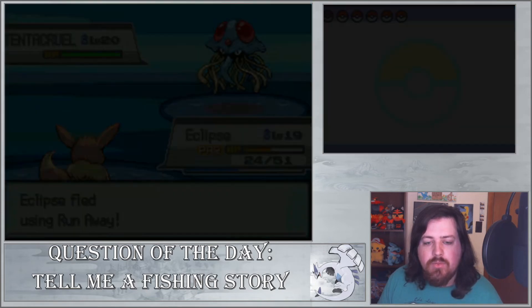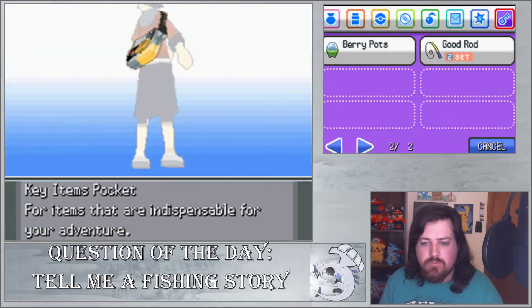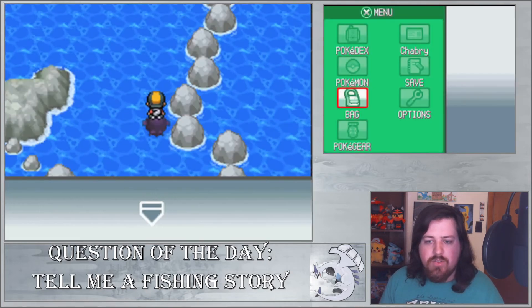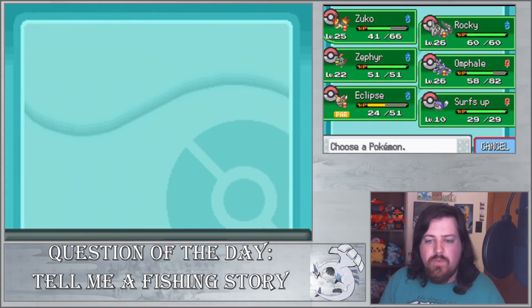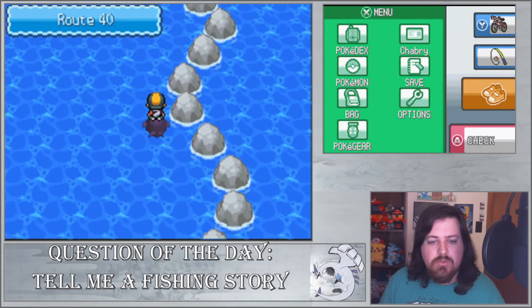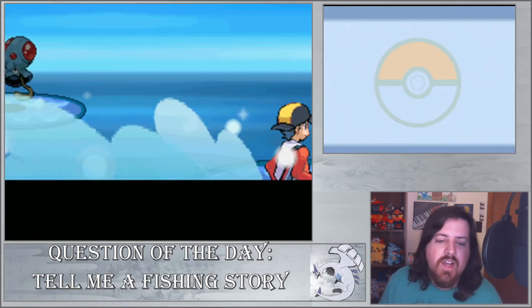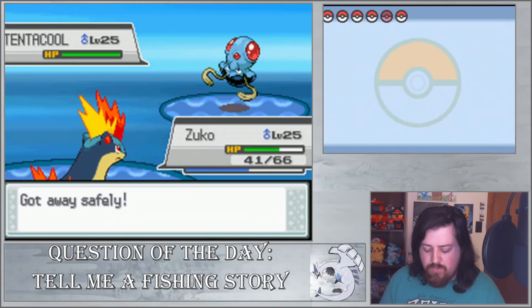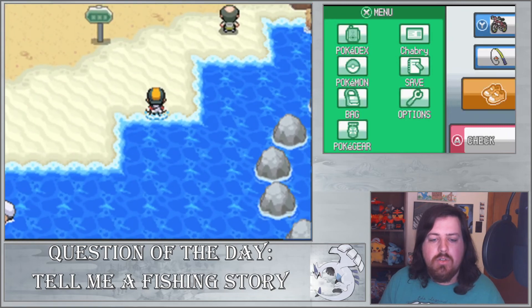We're going to put Surfs Up away and get Seeker. I'm going to use a Repel — no wait, what are you doing 3DS — so I can get out of this water because everything wants to attack me. I'll put Zuko up front since it's at a higher level. That took a lot longer than I was hoping. There are Pokémon at level 25 here and it feels like there's a higher chance of getting encounters while surfing. We already battled her — there we go.